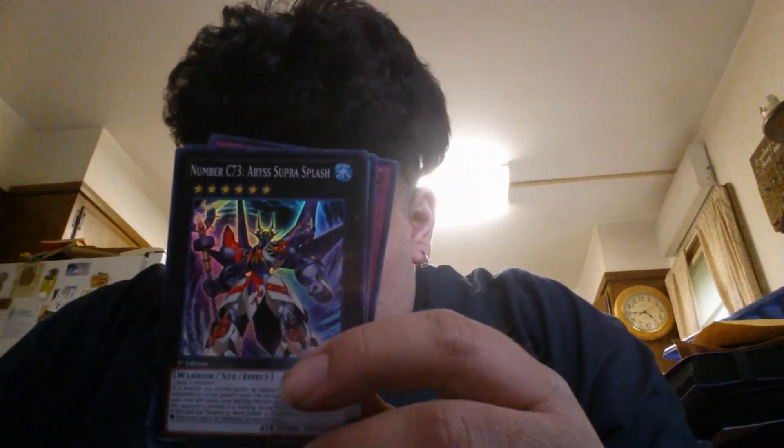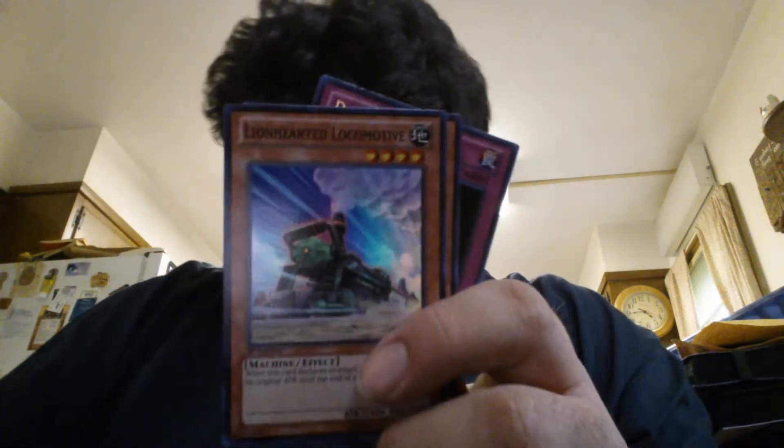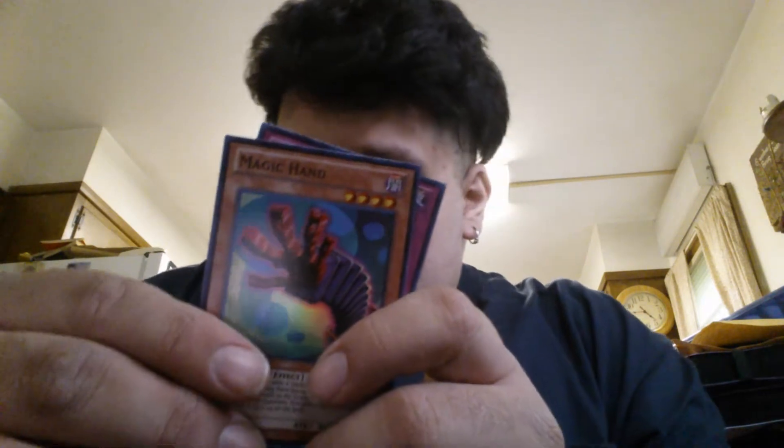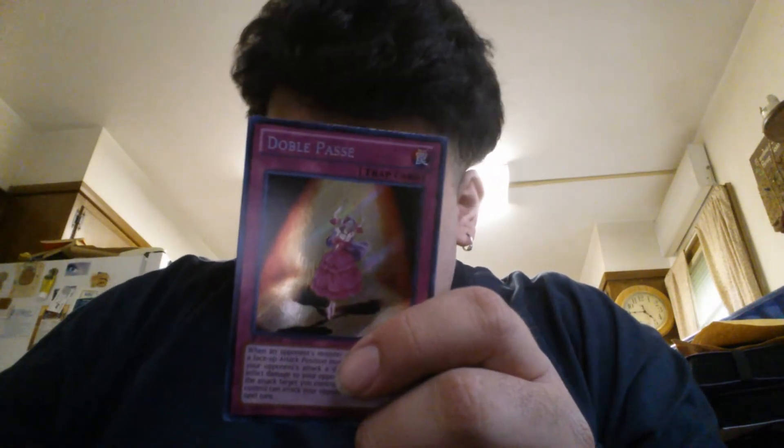All right, so third pack. We got C-73. We got the Reaper card. We got this Locomotive. We got Magic Hand. And we got Double Passe. Hey, not bad.